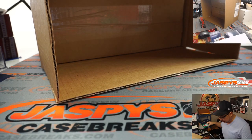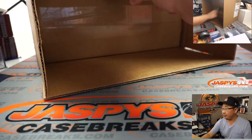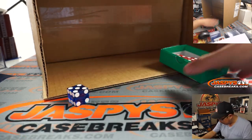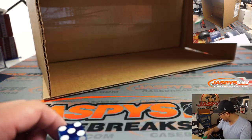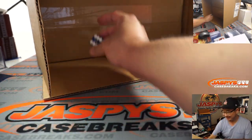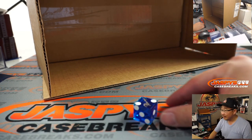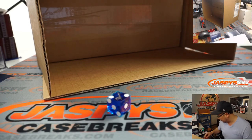So what we're going to do is roll the die — one, two, three for the top box, and four, five, six for the bottom box. One, two, three for the top one, four, five, six for the bottom one — and it's going to be two, so it's going to be the top one.